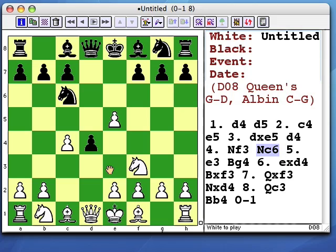White hates the pawn on d4, so he'll do anything he can to get rid of it. Black wants to maintain it, so he'll pin the knight which hits the pawn. White will get tired of all this nonsense and just get rid of the pawn. Black can capture on f3, and after the queen recapture, knight d4 comes with a threat.